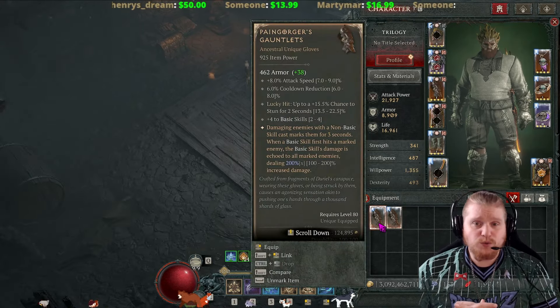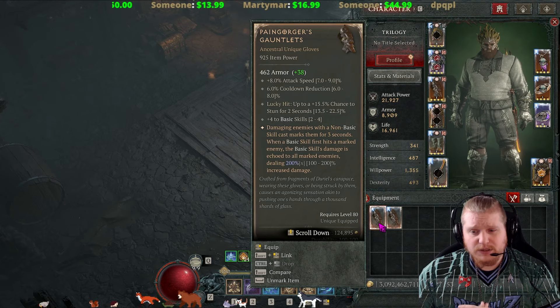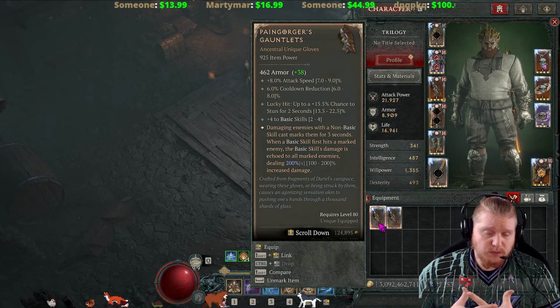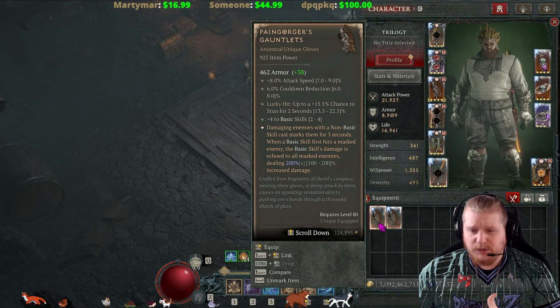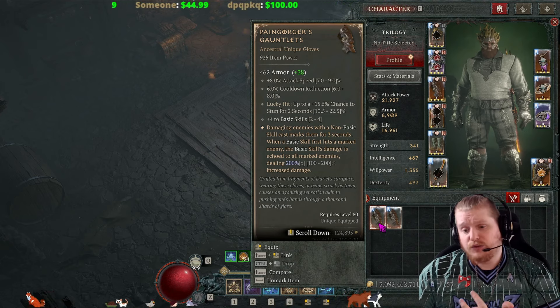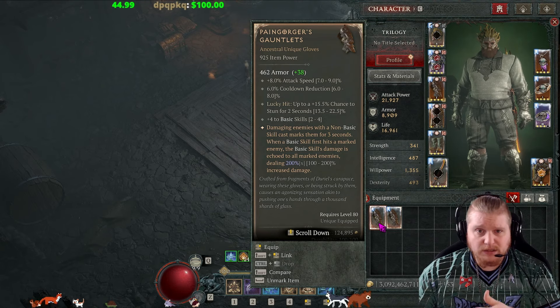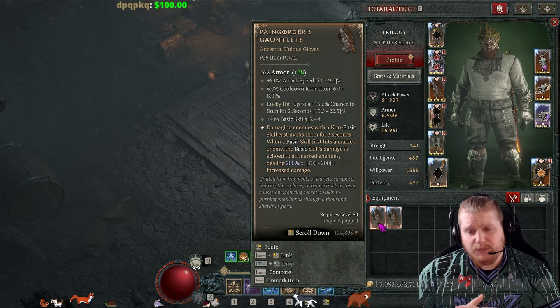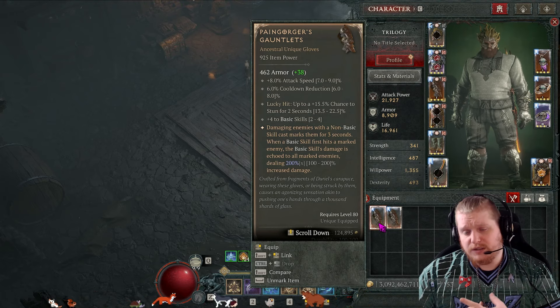These are the Pain Gorgers Gauntlets. The Pain Gorgers Gauntlets have a bonus of seven to nine percent increased attack speed, which is really nice especially if you're doing basics, because you want to attack as fast as possible. We also get six to eight percent cooldown reduction, which is also really nice for basics — in general with basics you don't really have a lot of resource spending going on, it's really cooldowns that you're interested in.